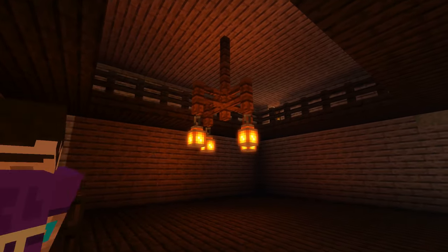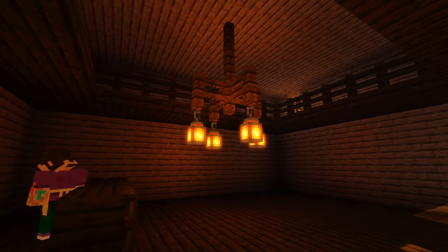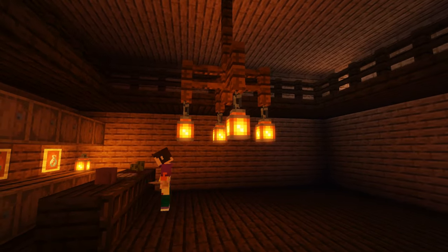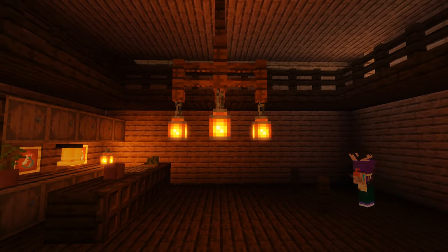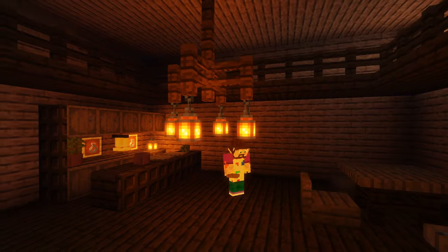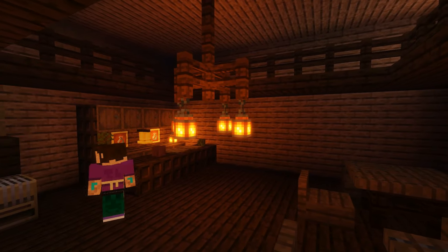For the interior we're going to keep it quite simple. We're going to add a balcony around the top of the whole room, then add a bar, some tables and chairs for our cowboys to sit and play poker at. Then we're going to add our all-important piano in the corner so our guests can dance and sing to their wild west hearts' content.